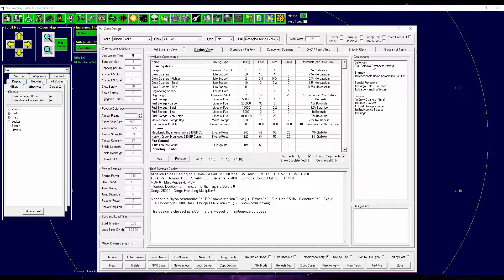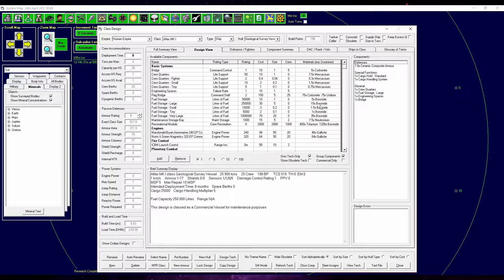The Atlas Mark I will be our freighter. Defense: ceramic composite armor, doesn't really matter. We're not going to take the McDonnell-Brine Aeromarine Iron Drive — we're going with the Norris and Green Magnetics plasma drive. It's much bigger now. Are we slower? No, we're faster: 420 versus 561. Not a huge improvement, but a tiny bit better. Range: 44 billion versus 44.6 billion kilometers — they use about the same amount of fuel. Oh well, it's fine.